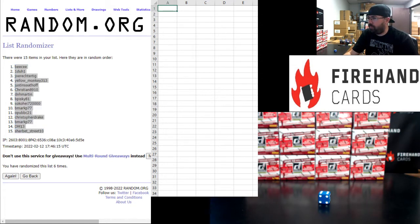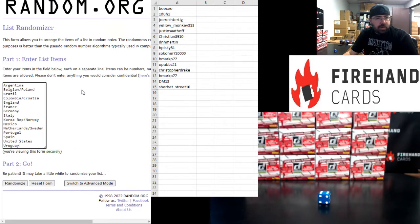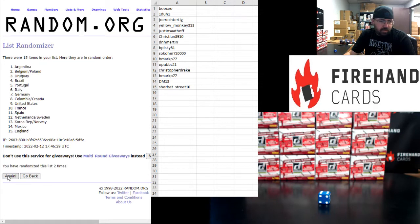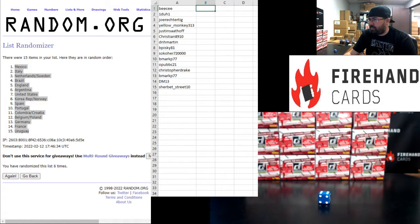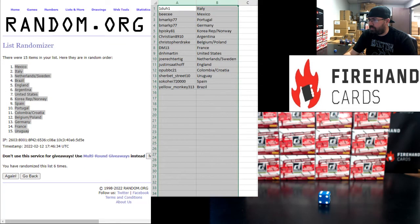Argentina up top, Uruguay at the bottom. 1, 2, 3, 4, 5, 6. Mexico up top, Uruguay at the bottom. Alright guys, here are your squads.